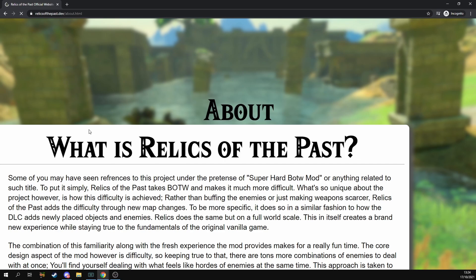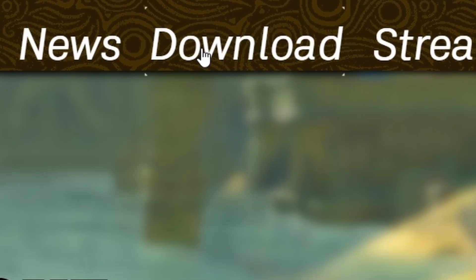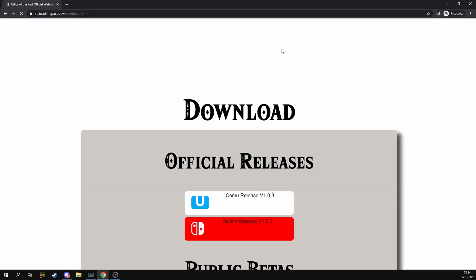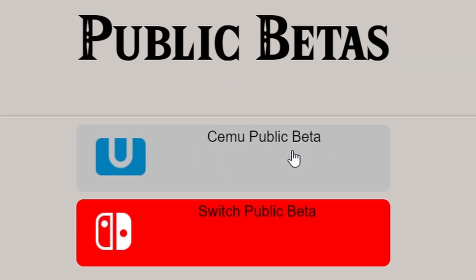A download box will appear at the top — sometimes it can be a little slow so have patience. Next, click on Download and scroll down to Cemu Public Beta, as this is the latest version of Relics. Click on Cemu Public Beta and wait for the download to complete. It's about 150MB.